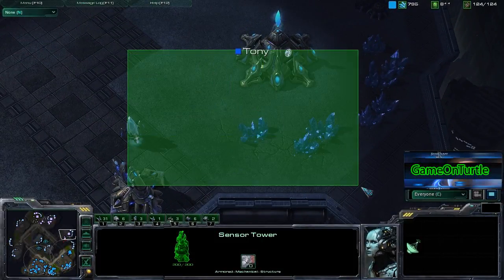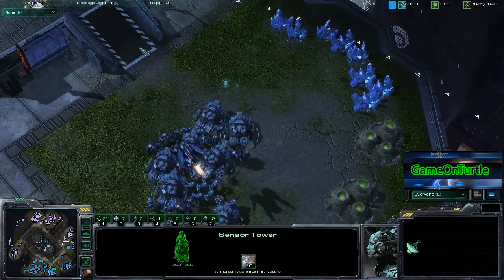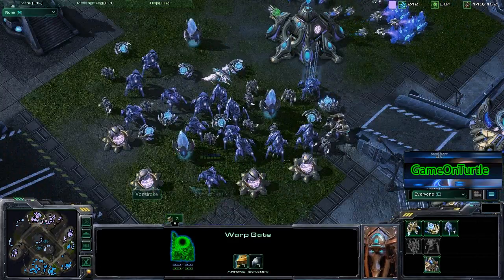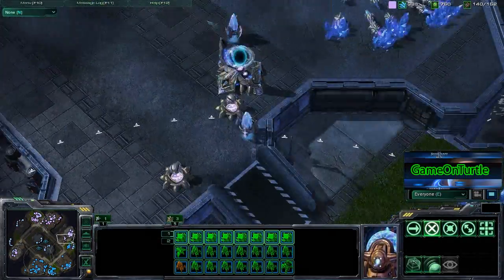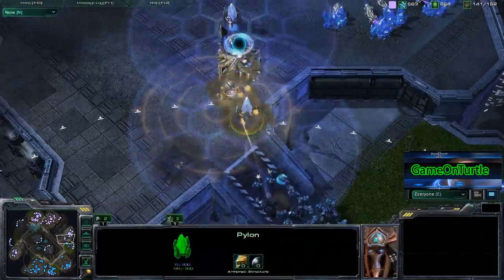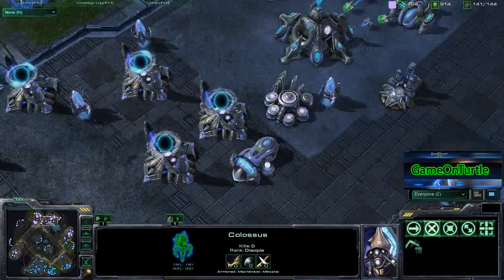There was a scan that went down right here which spotted that base, and he should be moving up with a couple siege tanks. These siege tanks should be able to take out these cannons pretty effectively. Von Stroke's units are all up here so there's going to be no defending that, unless he warps in some stalkers or sentries to just block off the ramp, but nothing going on at this time.